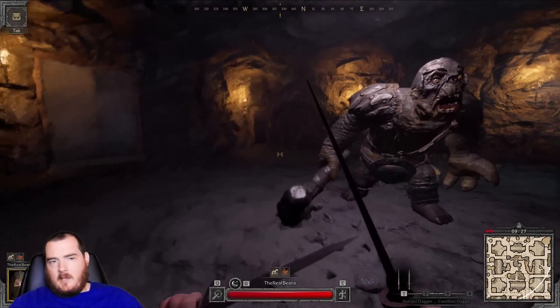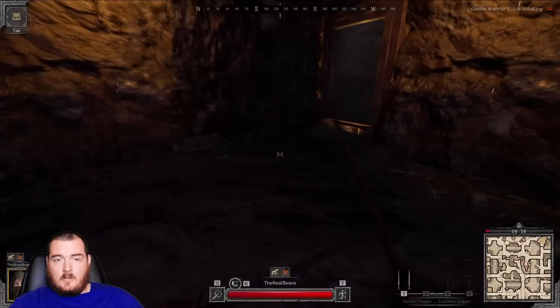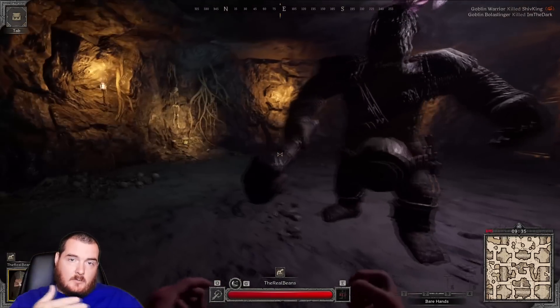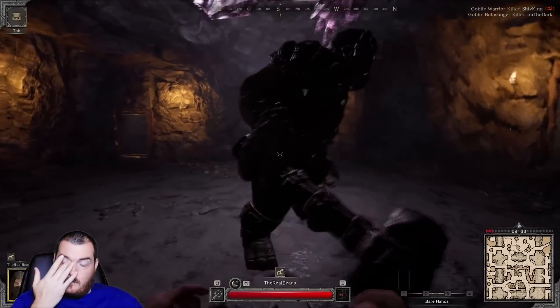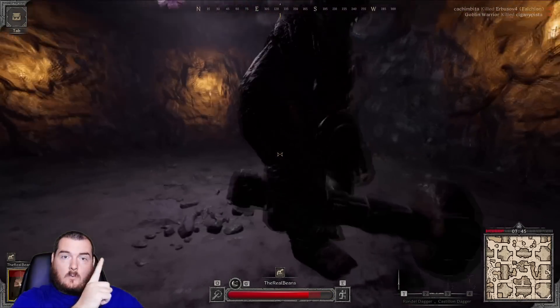Starting the fight, you can't start in melee range, so there is a chance he starts with a roar. If you start from directly behind him, you have plenty of time to run to his side to avoid the roar. After you start the fight, you're just going to circle left — go clockwise around him.